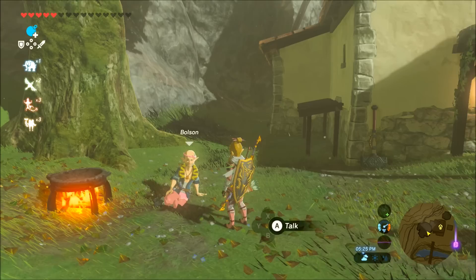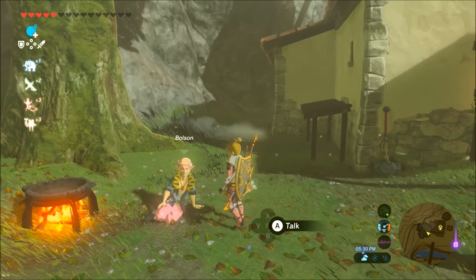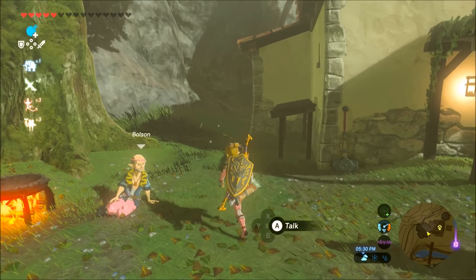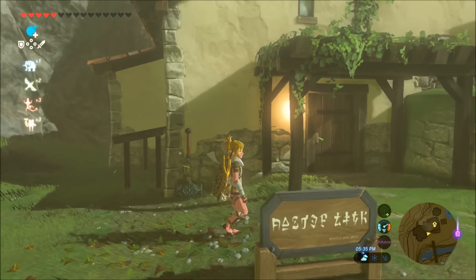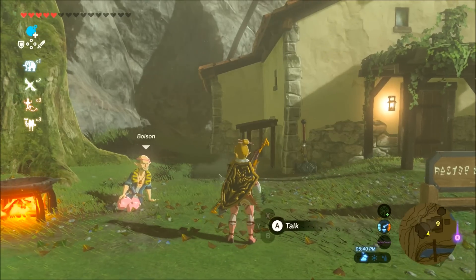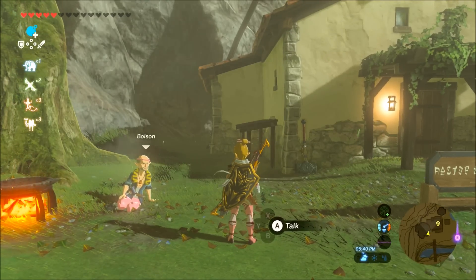Once you own the house, you can add decorations by talking to Bolson again. He'll offer to make display racks for your weapons, your shields, and your bows. This also opens up a quest line called From the Ground Up.